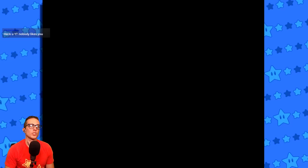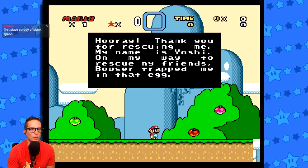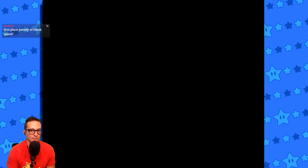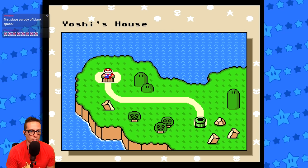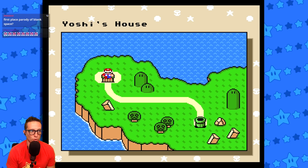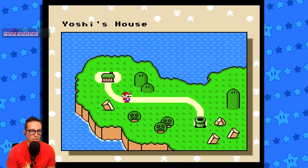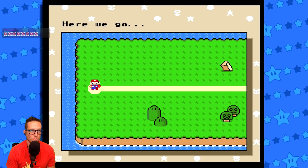So we're gonna start this up. There we go. Thank you for rescuing me. My name is Yoshi — on my way to rescue my friends. Bowser trapped me in that egg. So Yoshi's house — usually Yoshi's house is selectable, but it's not selectable. We're gonna pipe — here we go.